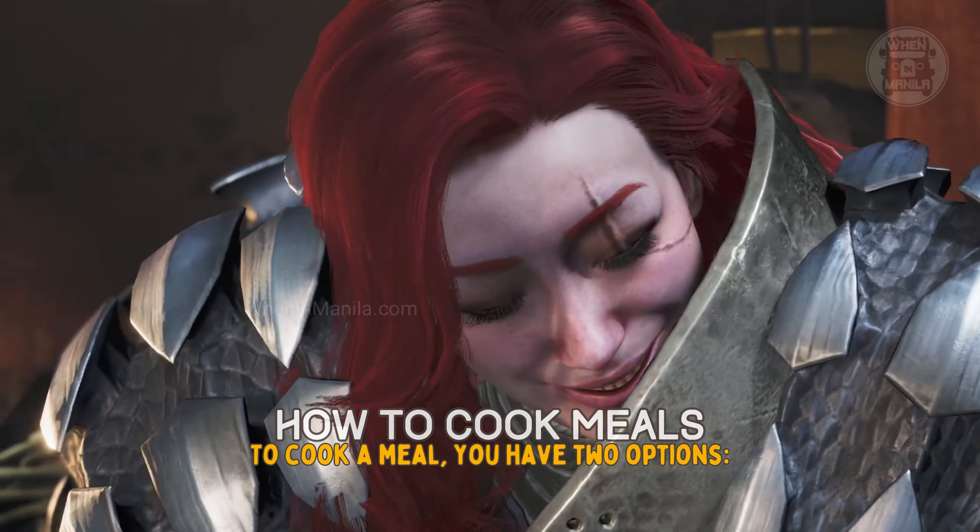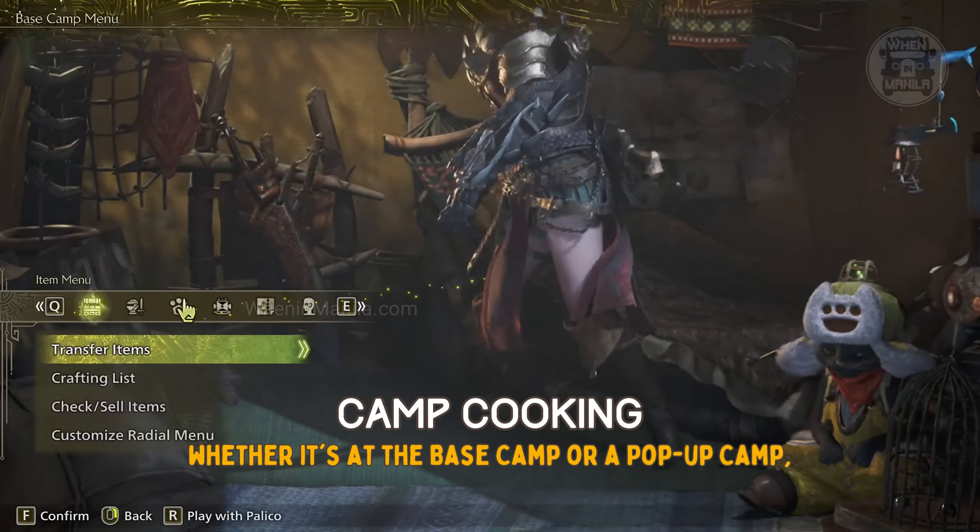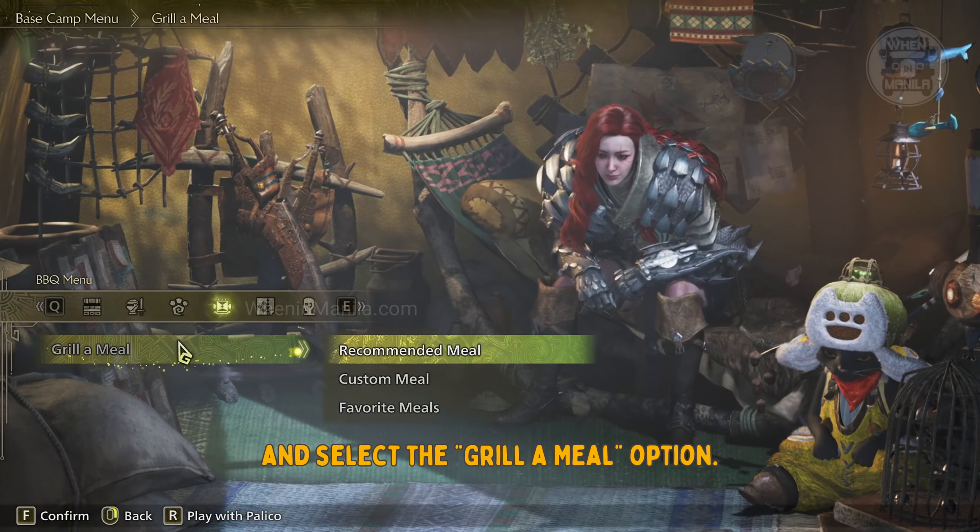To cook a meal, you have two options. Simply enter your tent, whether it's at the base camp or a pop-up camp, and select the grill a meal option.